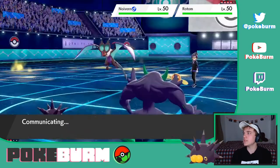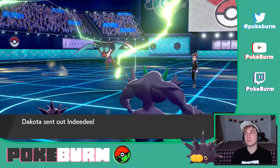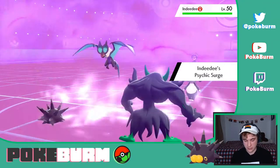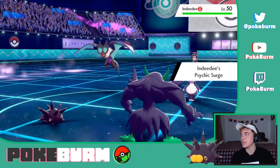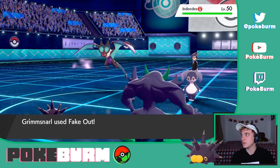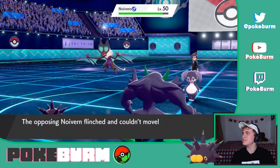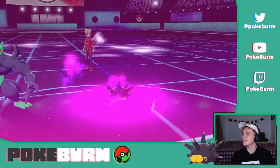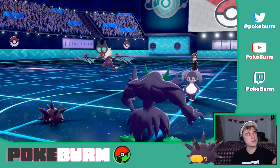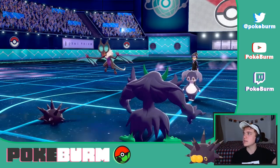What if he Dynamaxes his Neuvern? That could be bad. He's going to set up the Psychic Surge because he's scared of Hawlucha — but Hawlucha's not even in this battle. Oh, I'm not going to get to Fake Out now either. Wait — because it's Flying? Because it's Flying, I can use priority moves against it, since it's not affected by Psychic Terrain. Weird.